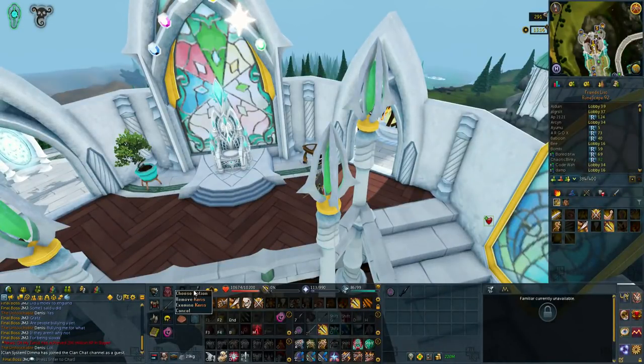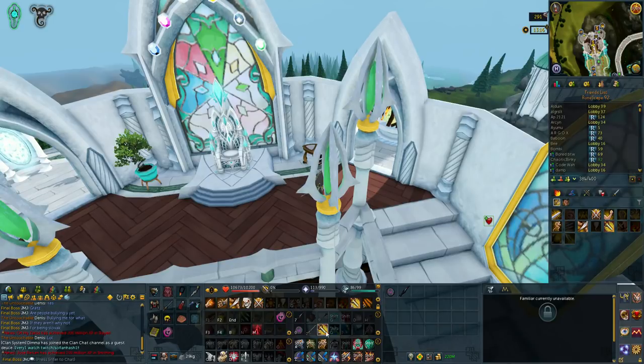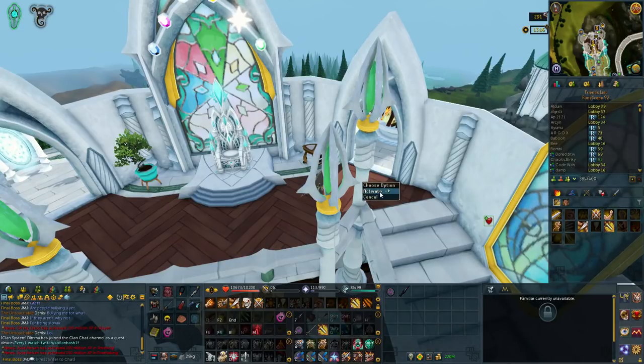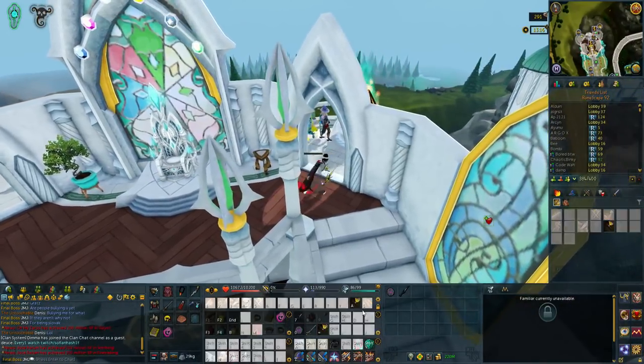Basically, for Bladed Dive you need two melee weapons on. I actually click — so say if I want to come to this spot, I click my Bladed Dive key, which here I've got bound to A. You can see that I have the chance to dive, and if I want to do it, I could just dive straight to there.